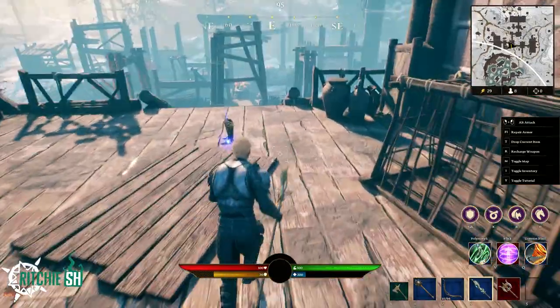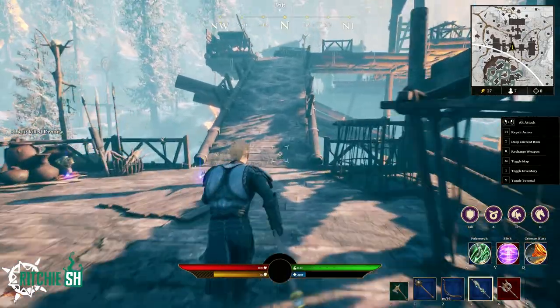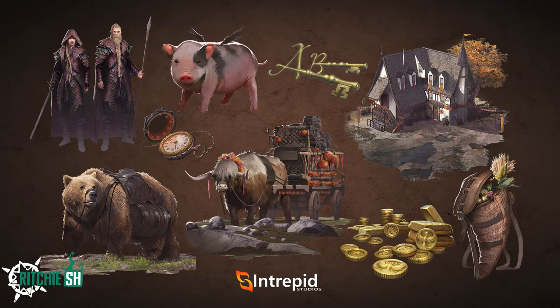The month of November continues the Ashes cosmetic sets with the Bounties of the Verdant Keeper set. This set has a Thanksgiving theme to it, and like the usual sets, based on the package you buy will determine what you get, including the Alpha 2 and Beta keys.